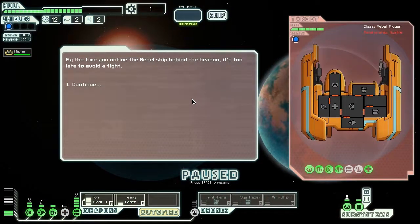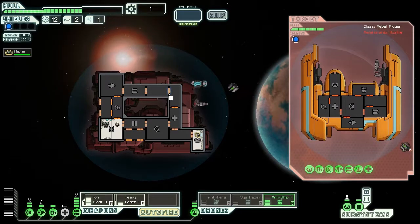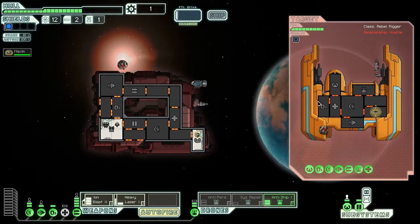Alright then, let's see what happens. By the time you notice a rebel ship behind the beacon, it's too late to avoid a fight. They also have an attack drone. They've only got a heavy laser, so if I can disable their weapons fairly quick they shouldn't be able to get through my shields. And of course it misses — everything misses. Things are hitting now, very good. Things are groovy.